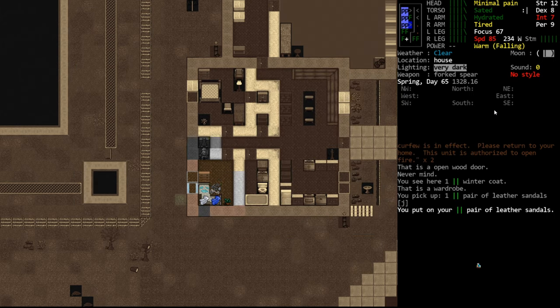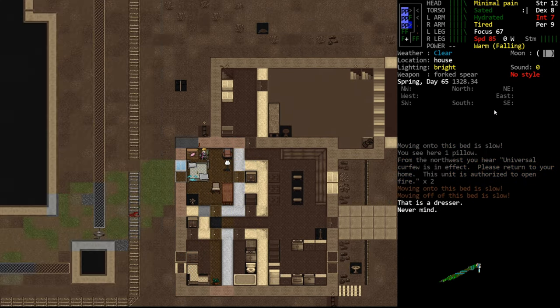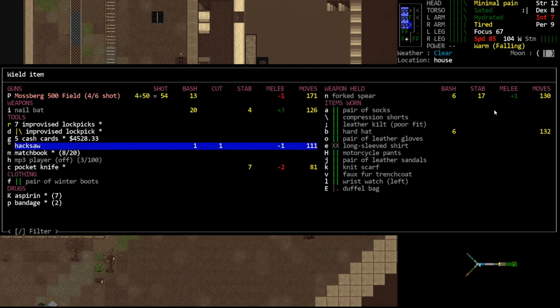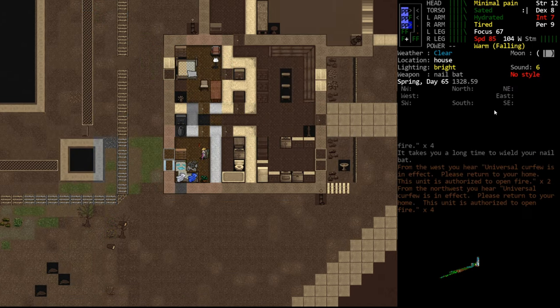We don't have any other footwear at the moment, so we'll throw them on. But we're really looking for sneakers, maybe a pair of boots, although I try not to wear boots in this game. It doesn't look like there's anything here. We're going to wield a nail bat and do tailoring stuff.